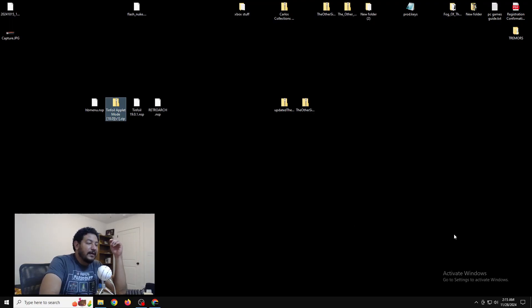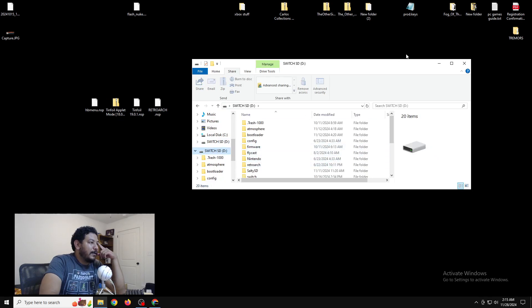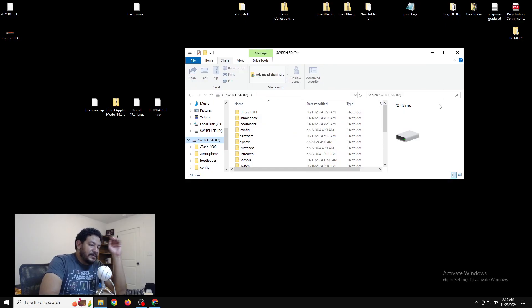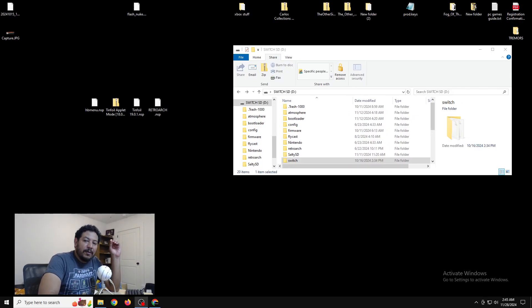Now we can open up our SD card. It doesn't matter how you open your SD card as long as you're able to transfer files successfully. I highly recommend using the Hekate SD card tools - that's what I'm using right now and I never have any issues, it's very reliable. Once we have the SD card open, the first thing we're going to do is check to see if we have Tinfoil already on the SD card, because if you already have Tinfoil and you try to extract the applet mode version you're going to have conflicting files and it will most likely not work.